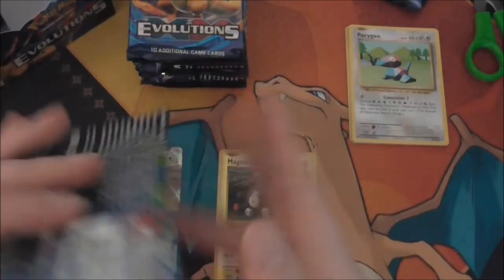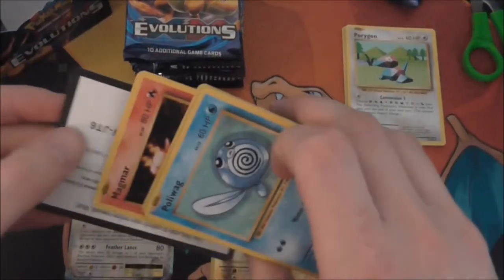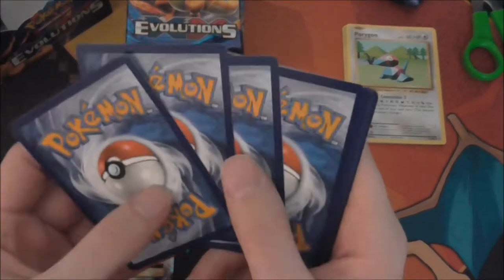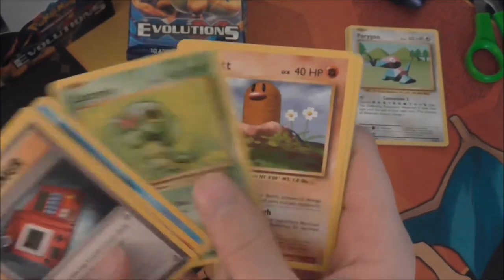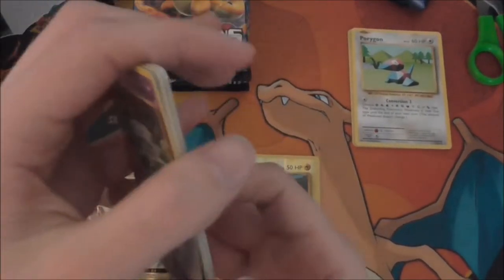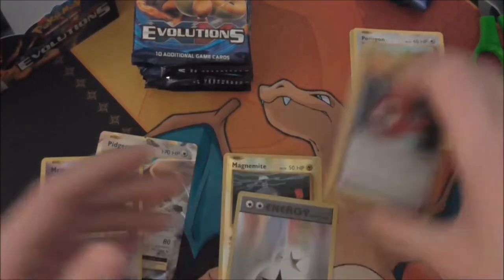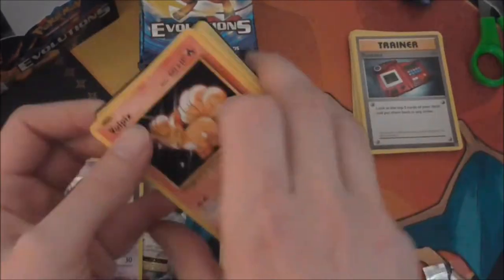The main things I'm after are the full arts, because those are the main things I'm missing. I think it's about two full arts per box. Next pack: Pokedex, Potion, Magmar, Poliwag, Caterpie, Diglett, Voltorb, Machop — a double colorless reverse, and a new holo. So we got an EX followed by a holo — pretty good start so far.